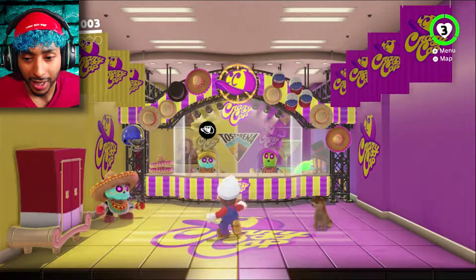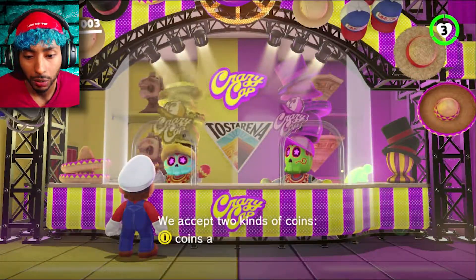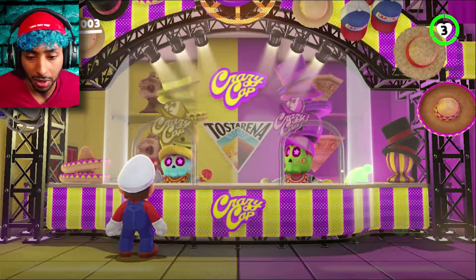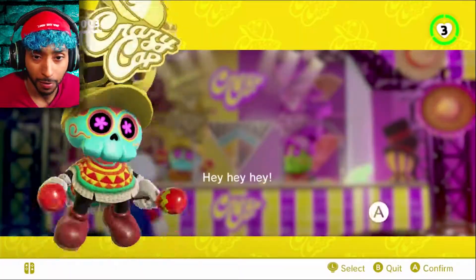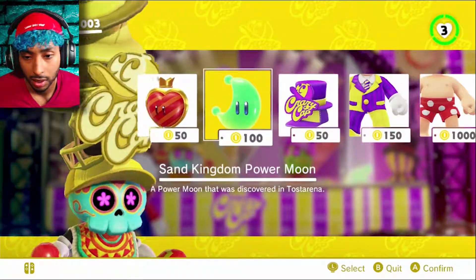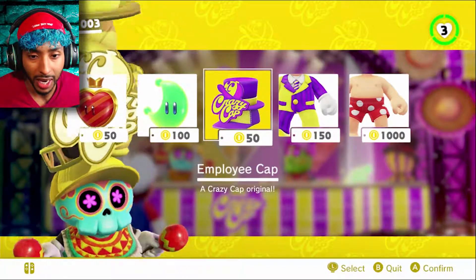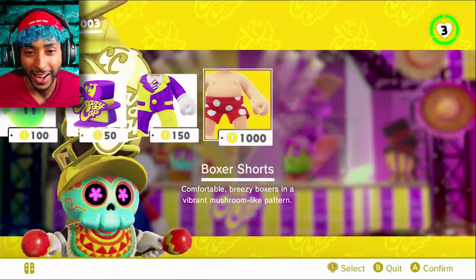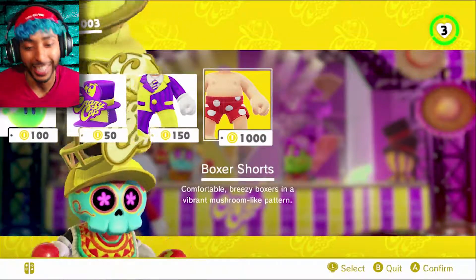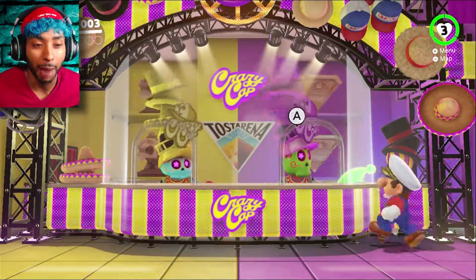Alright, I just wanna buy a costume or whatever. 'We accept two kinds of coins — those coins and those coins. We can use these coins anywhere, but those coins only right there.' Sand Kingdom power moon. Employee cap. Crazy Cap original. I have so many coins. Ooh — boxer shorts! Okay, I definitely have to save them for boxer shorts — that's just hilarious. I'll be back for that. I'm not spending any coins until I get them boxer shorts.